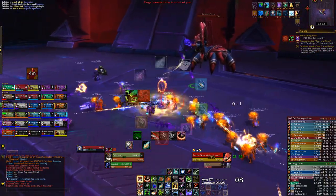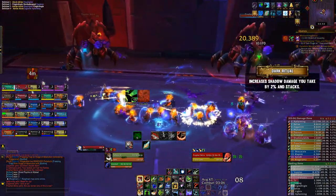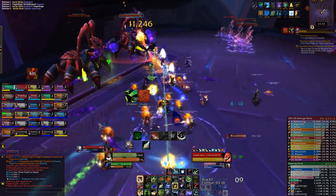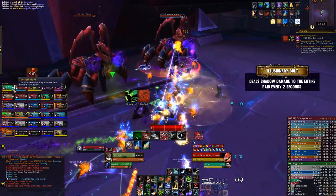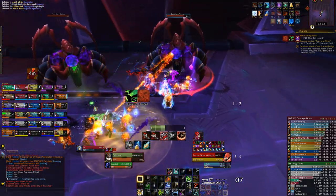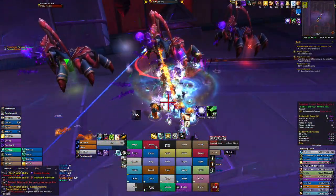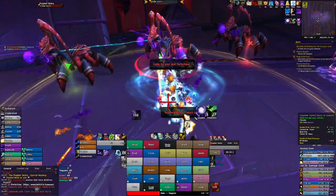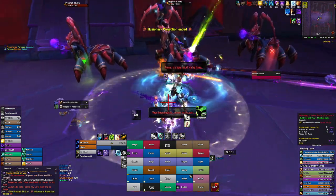It's important that you do this phase fast, because the raid is gaining stacks that increase the shadow damage you take — and these last permanently on Heroic — and the illusions do shadow ticking damage. So if you're really slow, you're going to have really high stacks and your healers aren't going to be able to keep up. But once you've got the hang of it, it's just rinse and repeat. Keep in mind, the more Phase 2s you do, the more stacks you're going to get, so towards the end of the fight you'll be taking far more damage than at the start.